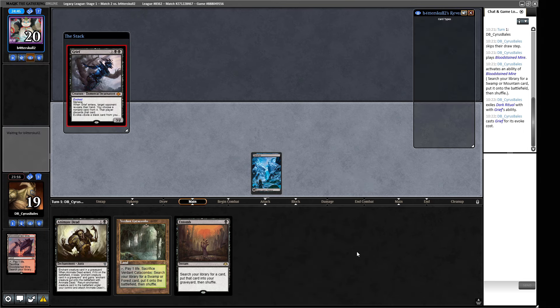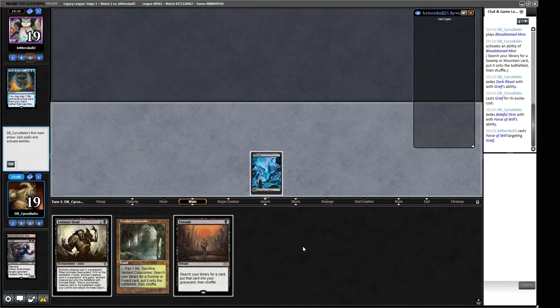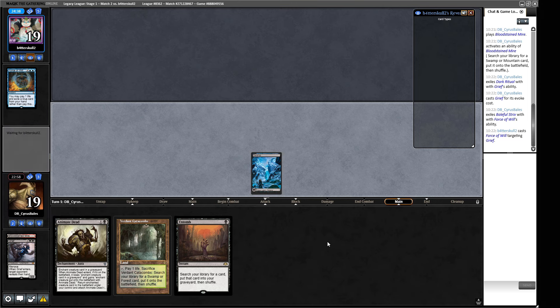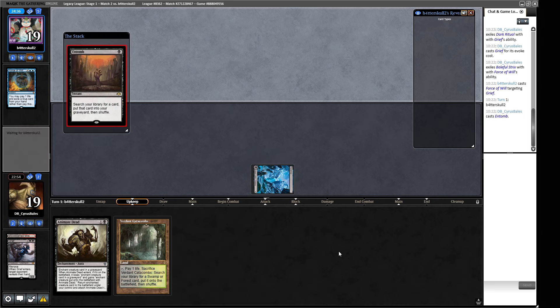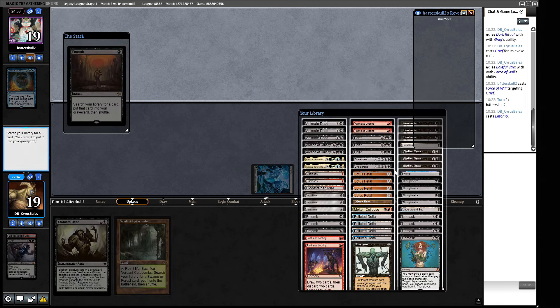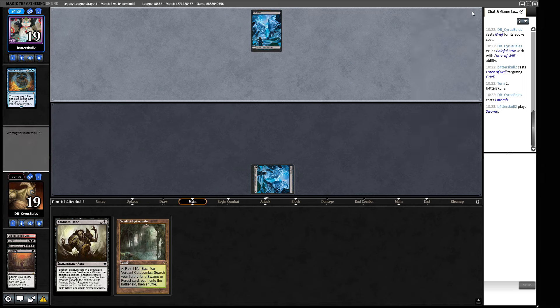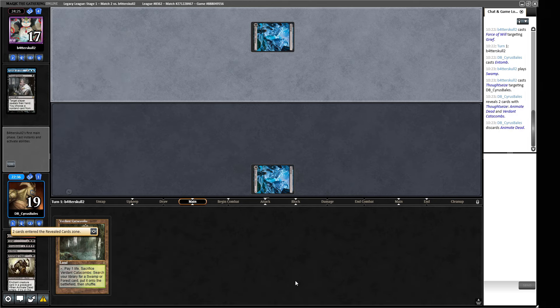They have a Force of Will pitching Baleful Strix — Baleful Strix doesn't strike me as a Rescaminator card. I think our opponent is on a fairer deck. In case of Force of Negation in main deck, I'll Entomb in their upkeep to play around Daze. Which giant monster do I want? Probably the Atraxa, though Griselbrand is better with Animate Dead. I'll take Griselbrand.